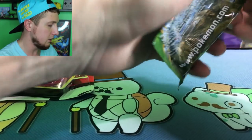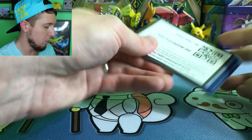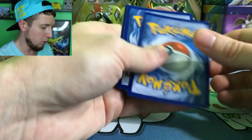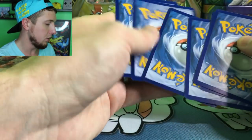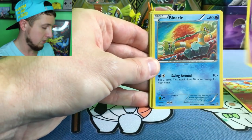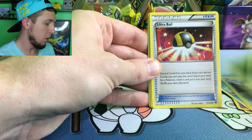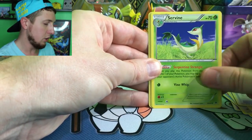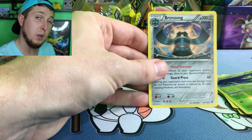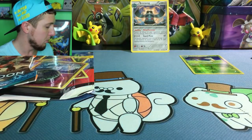Let's go ahead and start with Fates Collide — maybe we can pull something good. Not a bad set, one of the better sets. You guys get the code card like always — there it is. Here we go: Fennekin, Gothita, Binnacle, Meowth, Wishmer, Ultra Ball, Servine, Energy Reset, Reverse Holo Servine, and then our rare goes to a Bronzong. So not starting off the best, but we still got three booster packs left.